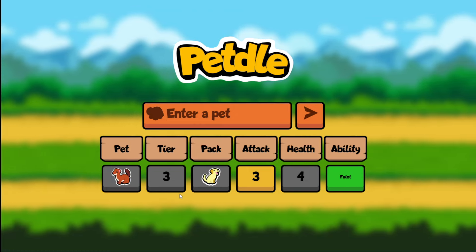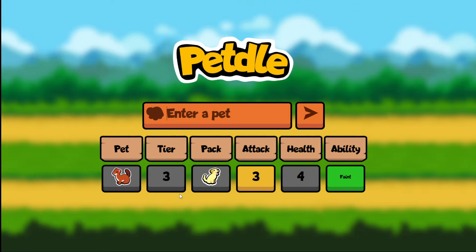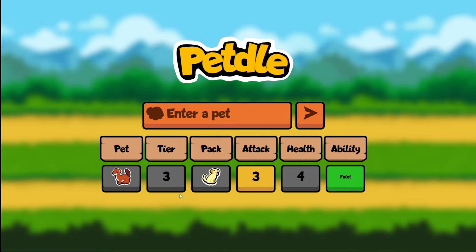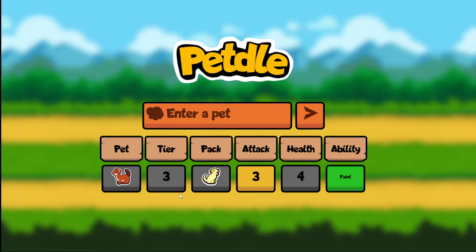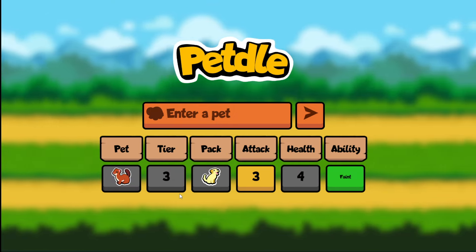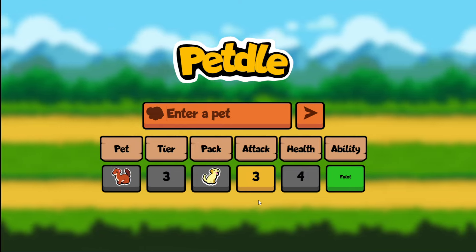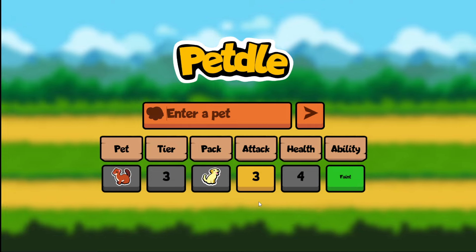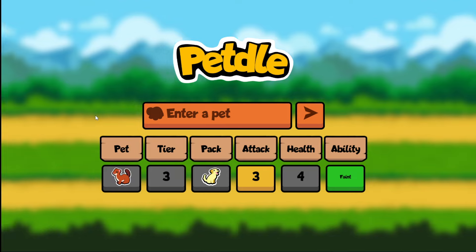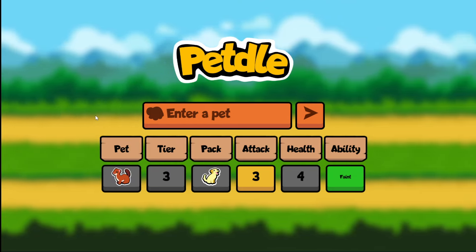A tier that is nowhere near adjacent to 3 as well — that's a little bit difficult. So my initial assumption is that we are looking at a tier 1 unit, potentially like a 2-1 with a faint ability or a 1-2. It can't really be a 1-2 because the attack is adjacent to 3, so it has to be 2, and then the HP which can actually be 2 as well.